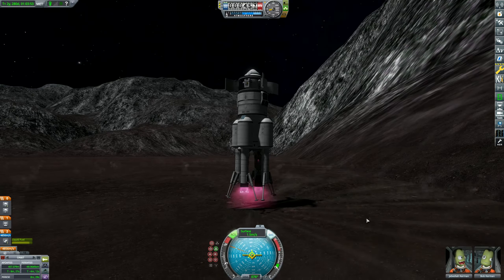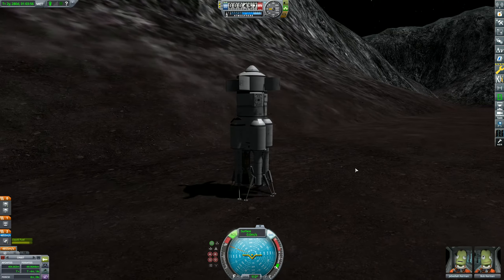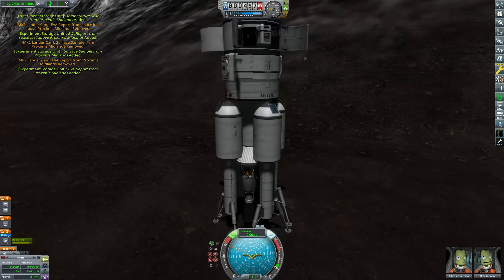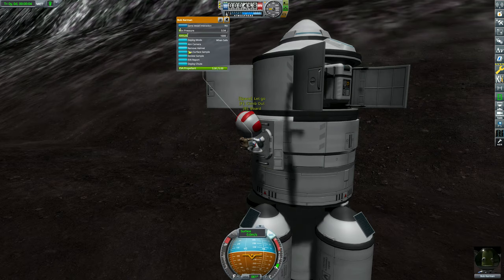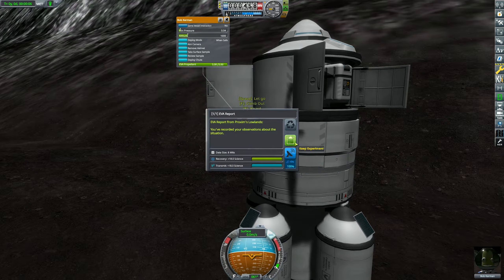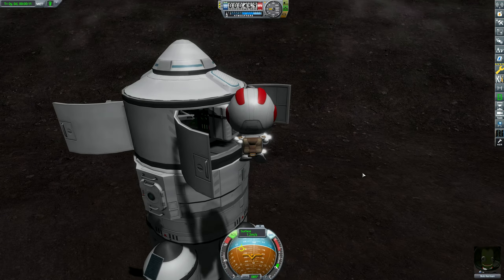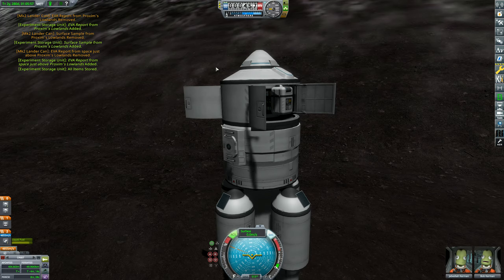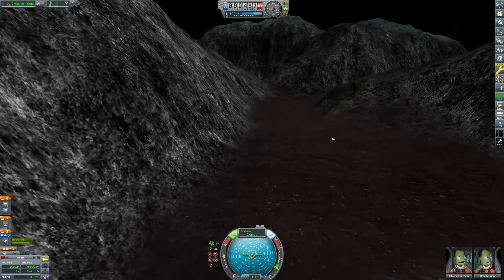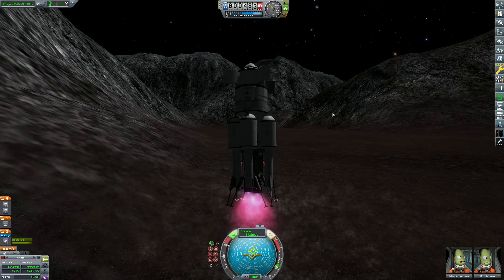A nice surface speed of five metres per second — I'll slow this all the way back down and land on about one. And there we are — perfect. That was a really nice landing. 12 experiments so far and a lot more to go. Time for the good old surface sample and EVA report. We are going to exhaust Proxim's biomes because I need as much science as possible — I want that rapier engine, I really do. 20 experiments and more to come.